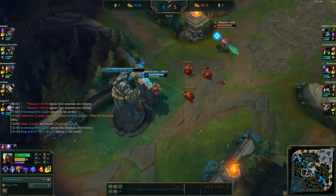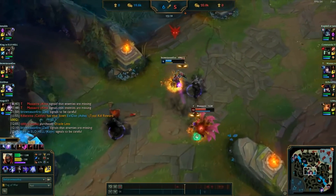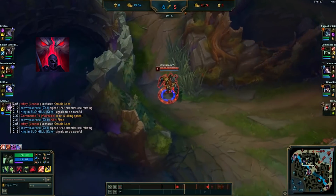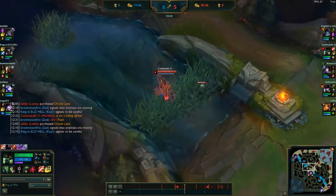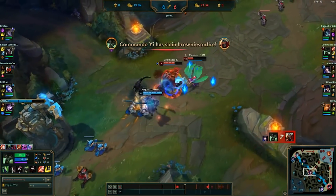As we're clearing the raptor camp, a fight breaks out at mid between Ahri and Zed. Both of them end up dropping to lower health, and this is where Warwick shines. Simply by being in the area where the fighting is going on, Warwick gets a massive mobility boost from Bloodscent. We come in at high speed, closing in on the enemy Zed while his abilities are on cooldown and finish him off despite missing our ultimate.